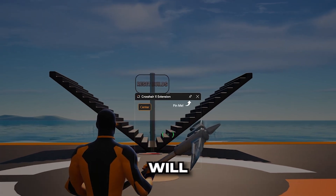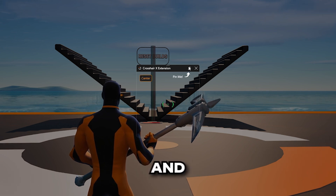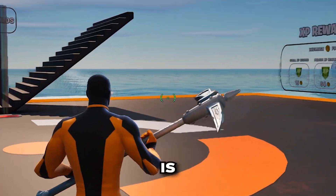When you open the extension, a window will pop up displaying your crosshair. Click Center to make sure it's centered, and then click the pin icon to make it visible in-game. Now you should be able to see your crosshair no matter what type of window your game is running on.